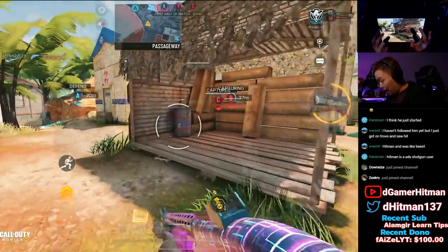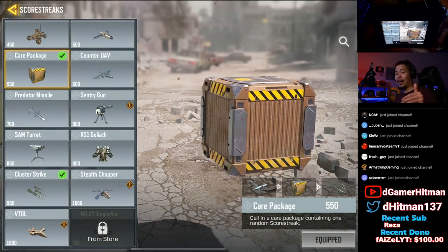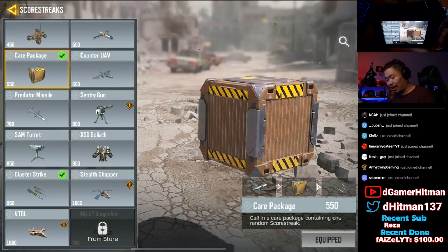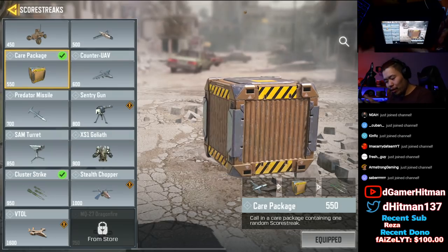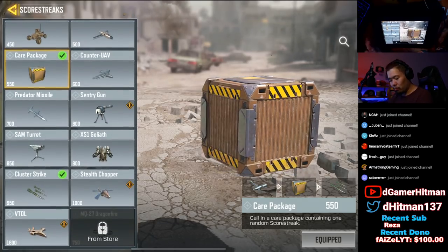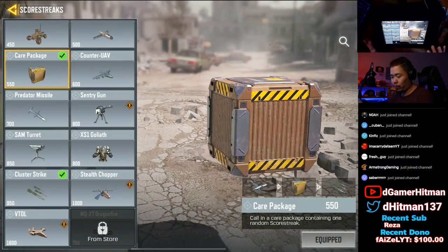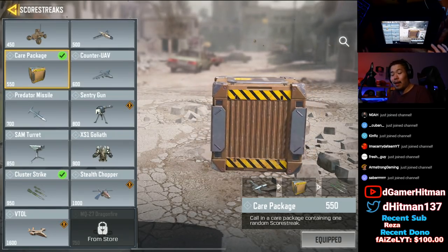Sometimes it's better to be lucky than good. We did win that game - I'm not going to post the full finish because the footage wasn't great. But in the footage afterwards you'll see I played Domination and got some crazy good ones: the SS1 Goliath and two cluster strikes. There are only a few score streaks that are in quotation marks 'useless' - dragonfire isn't that great, and the sentry gun, though even that can hold a point for a bit.